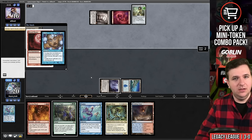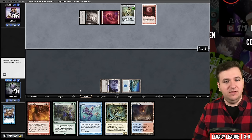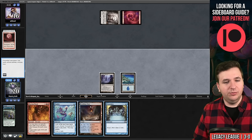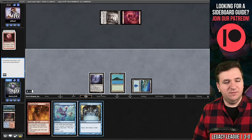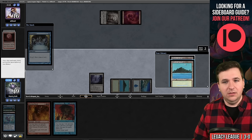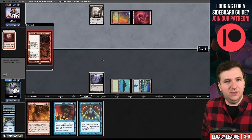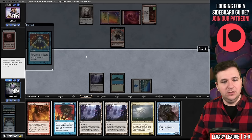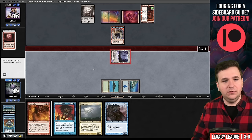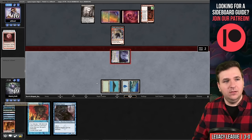We play Inkmoth Nexus and pass. I hard cast Daze on their Blood Moon. They have Simian Spirit Guide, so I Force of Vigor to blow up both Chalice and Blood Moon, losing my 10-drop but keeping a Preordain on top. We cantrip twice — fetch for Tropical, Ponder, shuffle, Preordain — bottoming both. Brainstorm finds it. Put back the two Inkmoth Nexus, animate, go to combat, swing. They can't block — Blazing Shoal exiling Progenitus. On to game three.